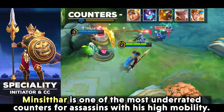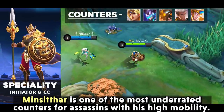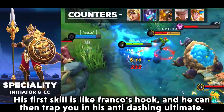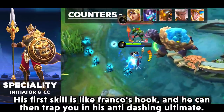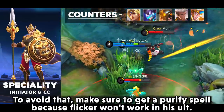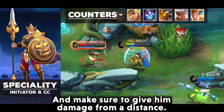Minsitthar is one of the most underrated counters for assassins with his high mobility. His first skill is like Franco's hook, and he can then trap you in his anti-dash ultimate. To avoid that, make sure to get the Purify spell because Flicker won't work inside his ult. Give him damage from a distance, as he is tanky but not so strong at dealing damage back.